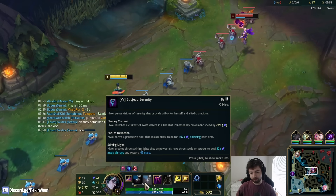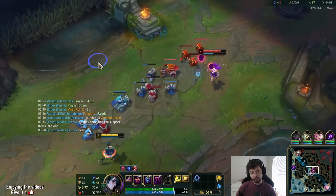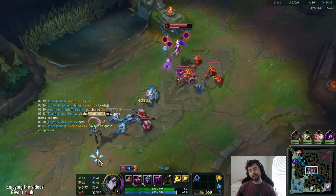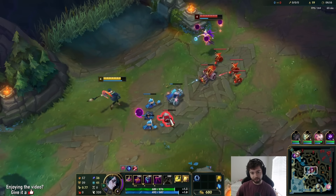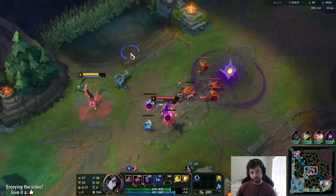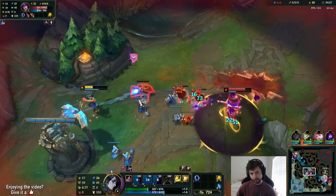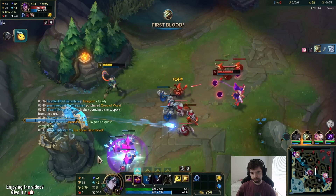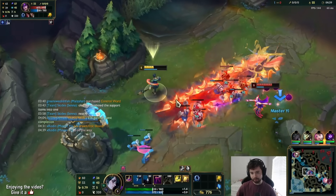Your E abilities are all crowd control. EQ is a skill shot that fears the first person hit. EW is like a swing that puts down a little orb on the ground — people nearby get snared. Somebody needs to step on it; if nobody does, it doesn't do anything. I managed to hit her with it, but it probably wasn't worth doing.